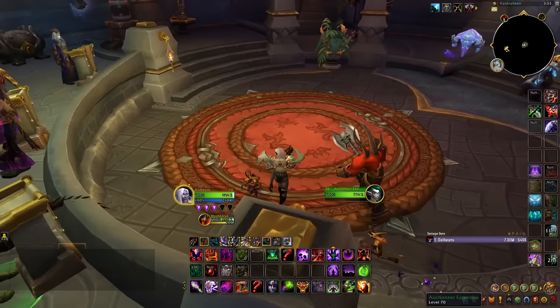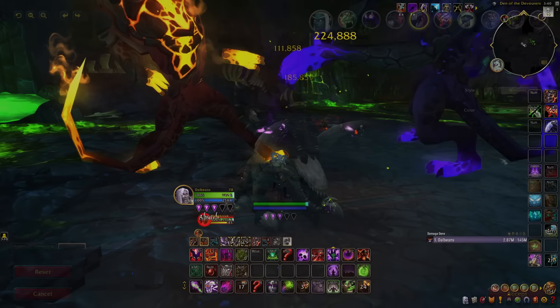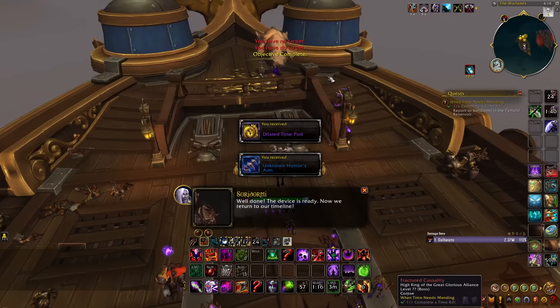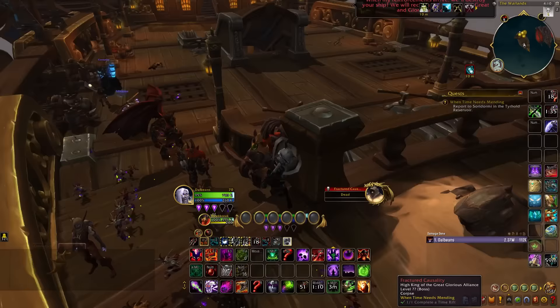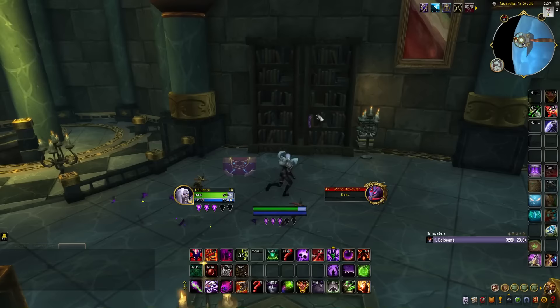Next, we have old Felhunter model variations. One can drop from the Felhounds of Sargeras encounter in the Legion raid Antorus, though it's a relatively small chance to drop. Another variation needs to be farmed from Time Rifts, located in the center of Thaldraszus. Time Rifts are generally active at the start of every new hour, and you'll need to defeat the final boss of a Time Rift for a small chance at one of the older Felhunter models. For the newer Felhunter models, starting with a new variation obtainable from the Legion version of Karazhan — after defeating the Mana Devourer, head upstairs into the Library, where you should find a torn page with the Voidwarped Felhunter skin on one of the bookshelves.